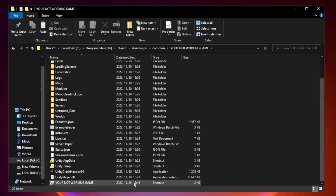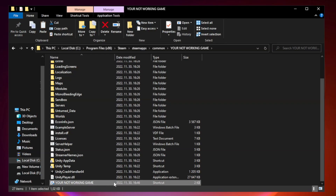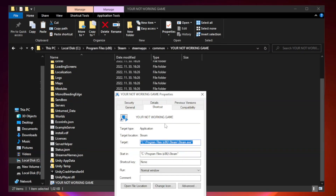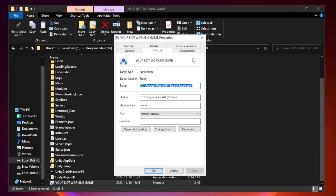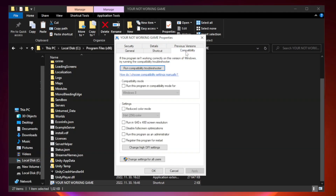Right-click the game application and click Properties. Click the Compatibility tab. Check Run this program in compatibility mode, and try Windows 7 and Windows 8.